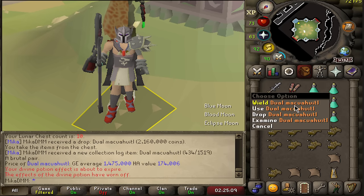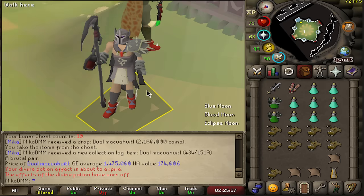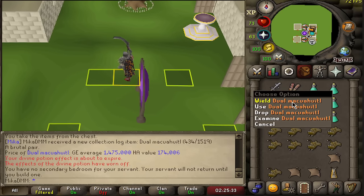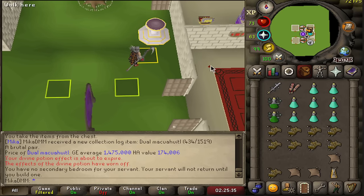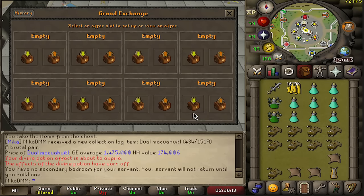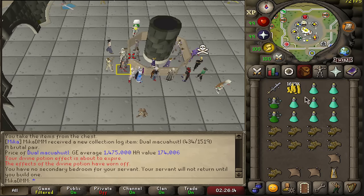Dual Makuhuitl is a two-handed weapon that requires level 70 attack and 75 strength to equip. Uniquely, this weapon hits twice per attack, though this is an aesthetic feature - rolling damage normally and then splitting it into two hit splats. Let's go ahead and toss it on the Grand Exchange to see how much money we can get for our very first Unique piece. There it is - I'll take 1.6 mil. Pleasure doing business.